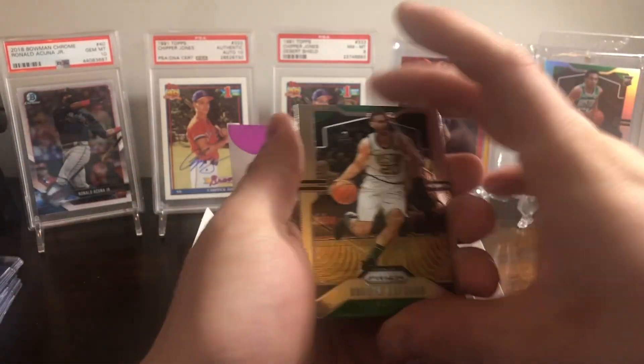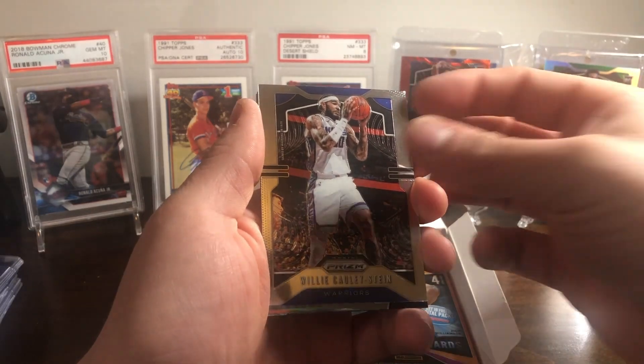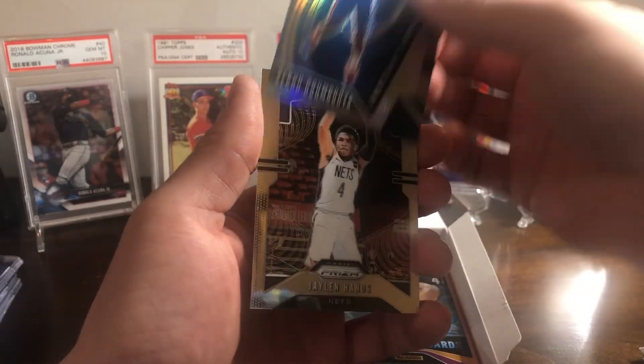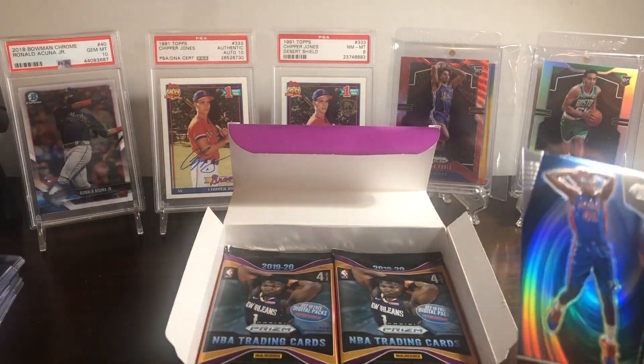Let's see who else we got here. Got a Gordon Hayward. Willie Cauley-Stein — sorry about that glare. Ooh, silver Sekou! Booyah! And then a rookie Jalen Hands. Let's sleeve that up.